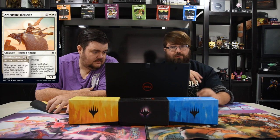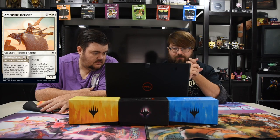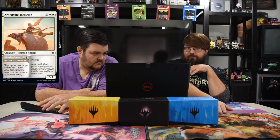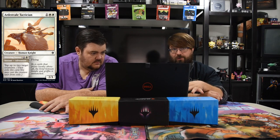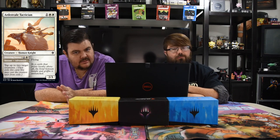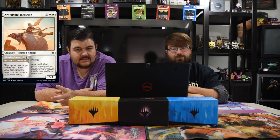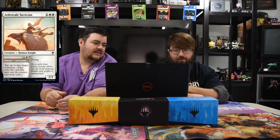Ardenvale Tactician introduces the other new mechanic: Adventure. The creature card has a normal side plus an Adventure spell in the bottom-left corner — a completely different spell. This one's Adventure is Dizzying Swoop — one white and one instant, tap up to two target creatures. You exile the card with the adventure, then you can play the creature side afterward. You have to do the spell first, exile, then creature. It's a two-three flying. Super good in Limited — without a doubt the Adventure mechanic is the best you can get there.